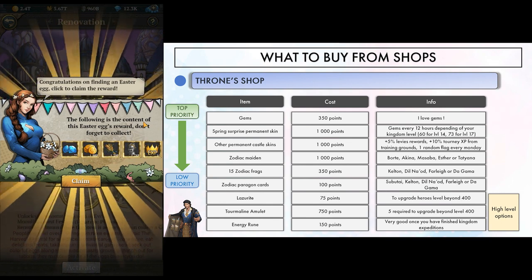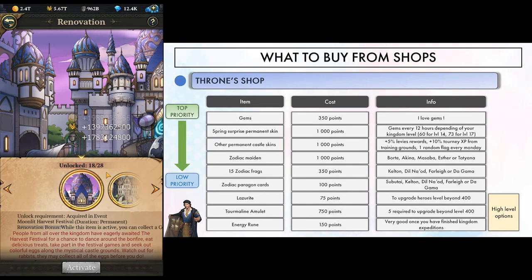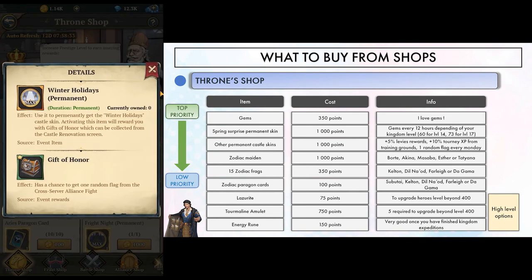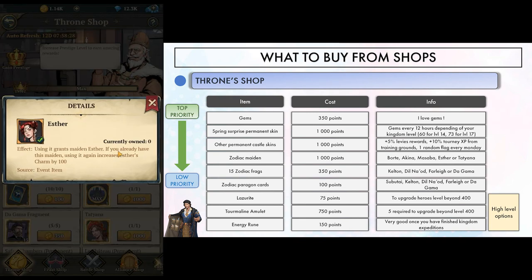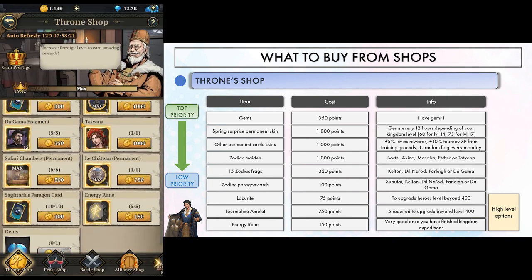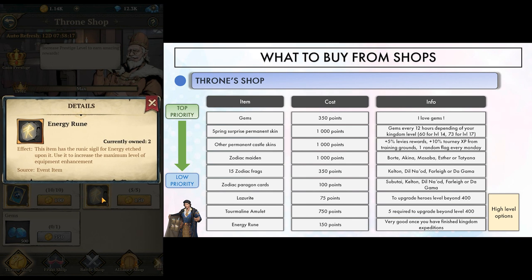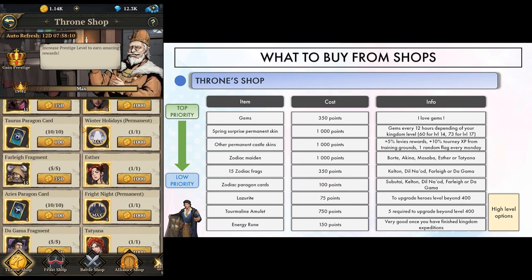This skin is great for the steady gem income it provides. Even if you're lazy and collect once a day, this is still around 2k gems a month. It's significant, so this skin should be your top priority. After that, you could get other castle skins, and maybe zodiac items if you're planning on building them. At my level I get the monthly 500 gems and spend the rest on lazurits or tourmaline amulets. Energy runes are also a great option because it's hard to get them once you've finished all kingdom expeditions.